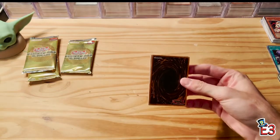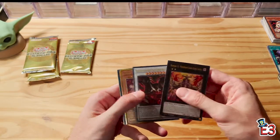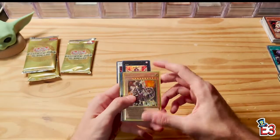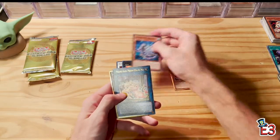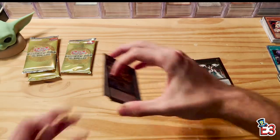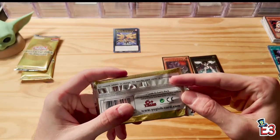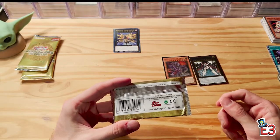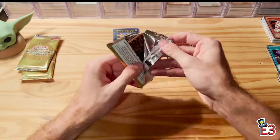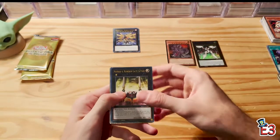Alright, here we go! Number C1, Hot Red Dragon Archfiend Abyss, Ultimate Conductor Tyranno as our first premium gold rare — that's so cool. Altergeist, Prank-Kids Meow, Number C100, Raid Raptor Ultimate Falcon. There are seven cards in each pack and you get two premium gold rares per pack; the other five are normal gold rares. There are 54 total cards in the set.